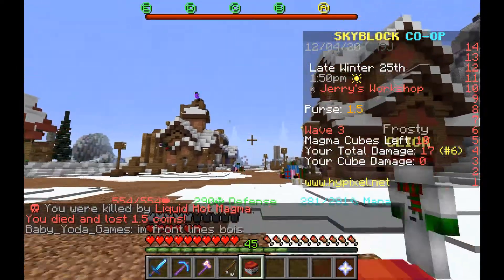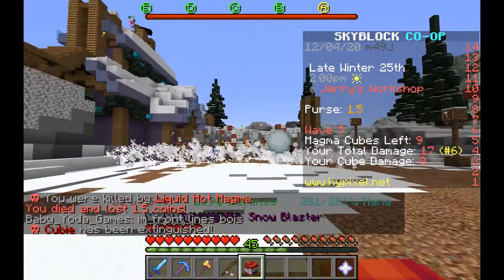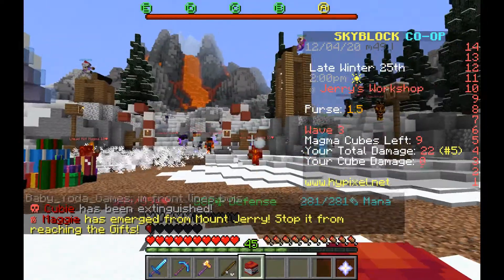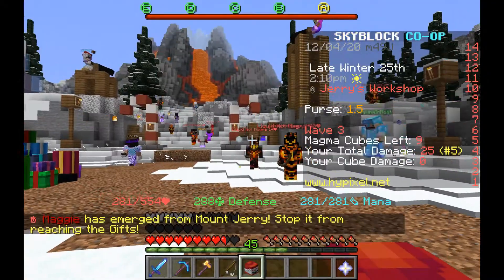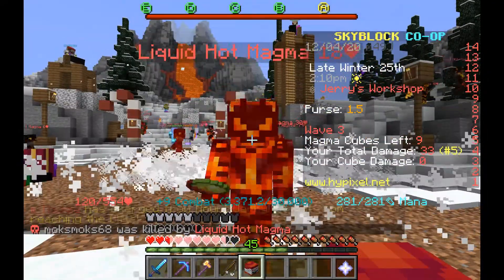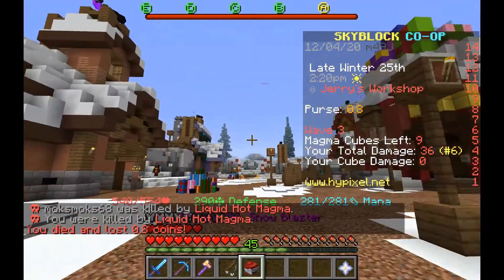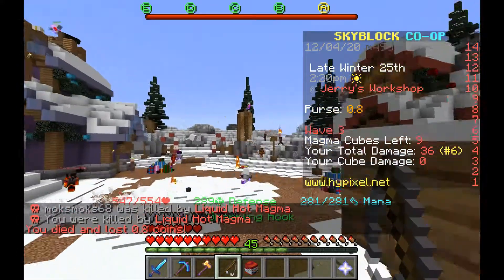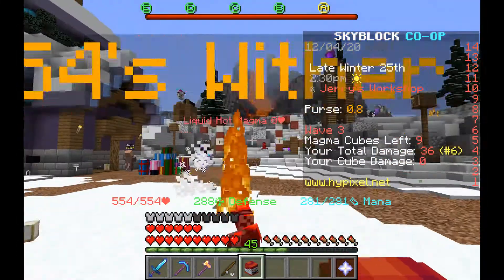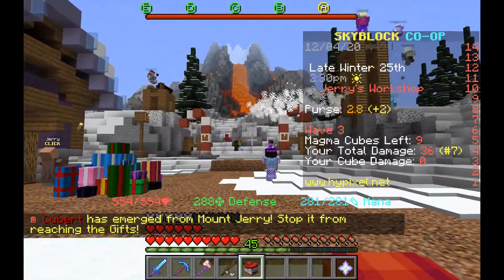I need better armor for this. I think there's a snow armor you can get that's better for this. Every time you hear a ding, that means I've hit something. The more points you get, the more gifts you get — I'm pretty sure. Because it shows you your score at the end. This may end up being a pretty long video because I want to show you guys. This is wave three actually, so we're skipping two waves, but I'm pretty far in. Nine enemies left, total damage is 36, which isn't bad.